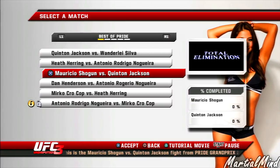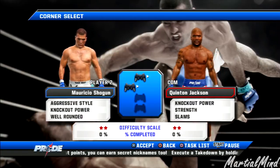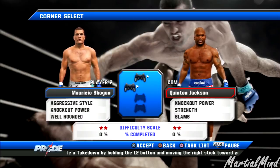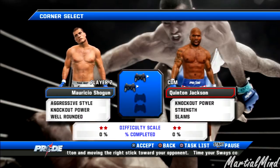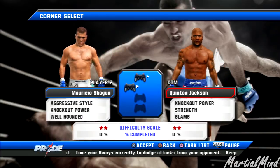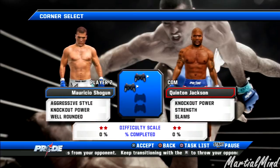So for this one I'm going to play Mauricio Shogun versus Quinton Rampage Jackson. Basically what this is going to do is give me objectives during the fight — like land a leg kick, land a head kick, take the opponent down, land a right straight — stuff like that. I'll have to complete the objectives to gain progression. I'm going to play as Shogun first, see how far I can get, and then try Rampage Jackson as well.